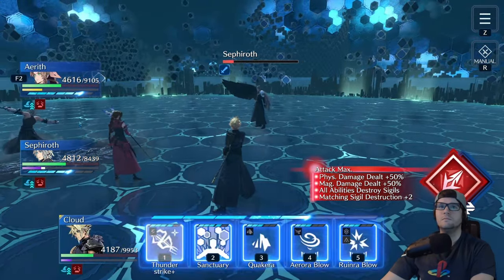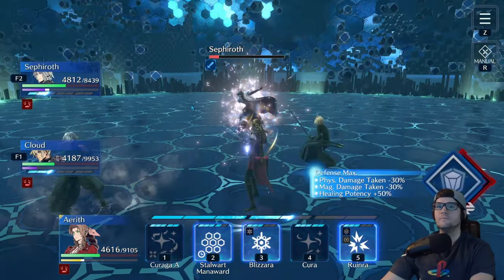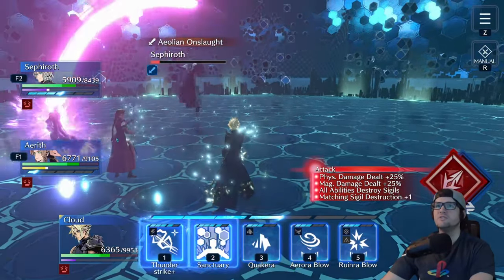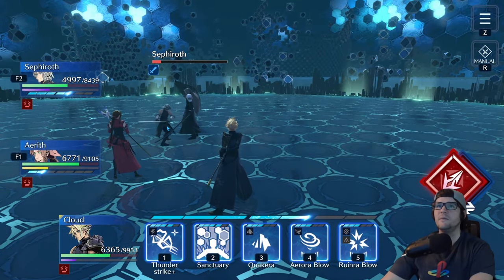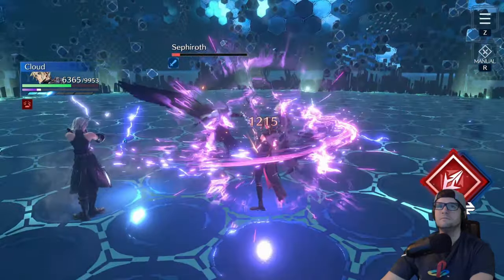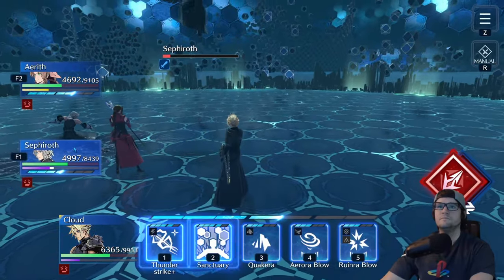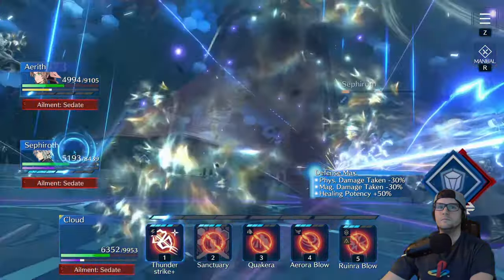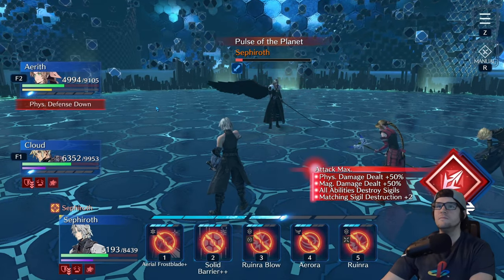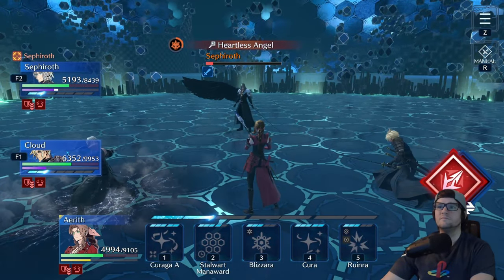You're really just going to be attacking as much as you can with your DPS, trying to get them up to a limit, because he's going to hit somebody with an Octaslash at some point. If you're in that situation, no matter what you do, nobody is going to be able to survive. So just keep healing with your healer and attacking with your DPS, defending as necessary — especially for Hell's Gate — and make sure you're not letting the unit that has the defense option get tied up healing instead.